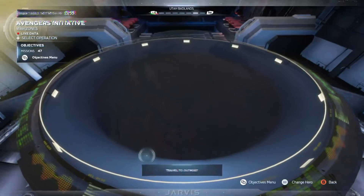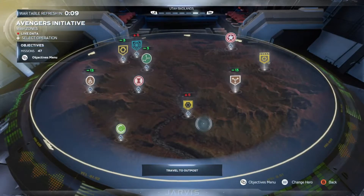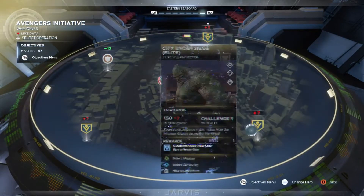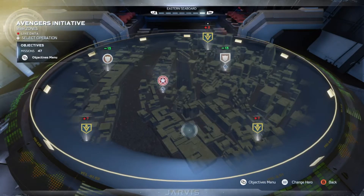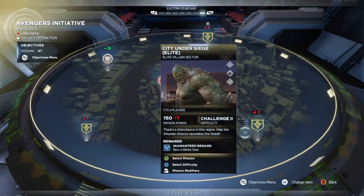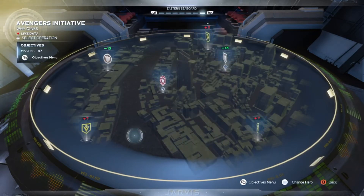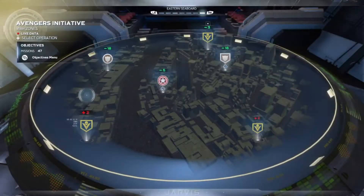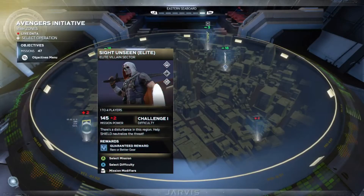Where are those? Over here it looks like. Which one is it? Okay, turns out it wasn't over there, it's actually in the city. And yeah, we gotta take out Taskmaster, or a clone of him, and Abomination. Let's do the Taskmaster one first. Let's put that down to Challenge 1, just so it's not too difficult. Alright, let's get into it.